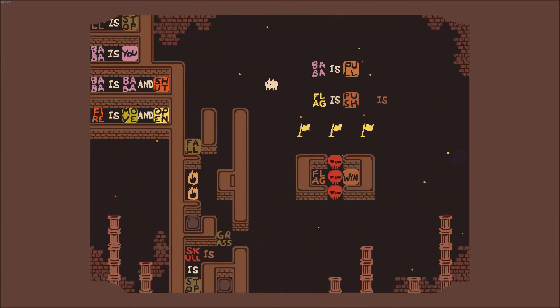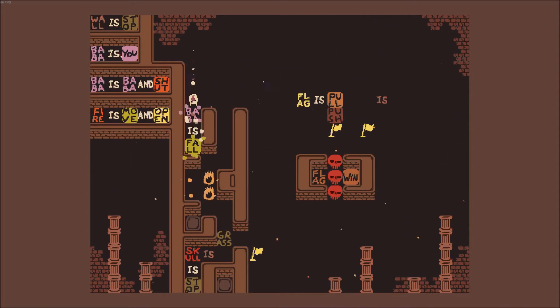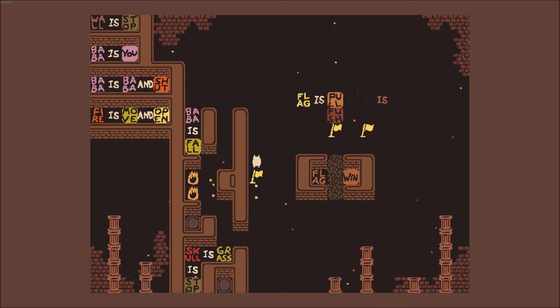Then we have this pillar work level that I absolutely hated. I've got an idea as to what I might need to do over here, but I'm not sure at all. So let's start out by putting a flag down here and then turning flag into pull. Now that flag is pull, I'm going to try and turn myself fall so I can get past this, turn skull into grass. And then what I was thinking was maybe I can use this flag that is pull to kind of fly - if I just move upwards, I should technically pull this flag with me and then be able to stand on top. Yes, it actually works!